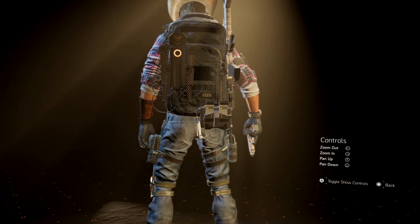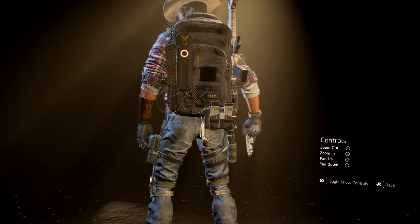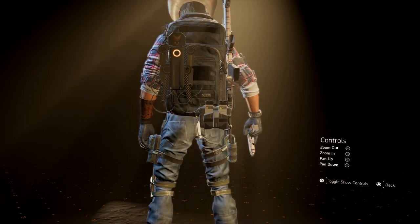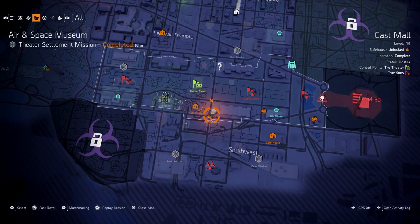Hello everyone, Johnny Hurricane here from GamersHeroes.com and today we'll be going over where to find the Space Shuttle Backpack Trophy in the Division 2. Let's get started. To find this you will need to do the main mission, the Air and Space Museum.